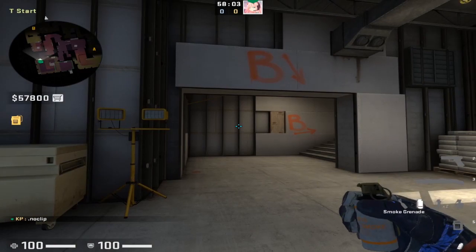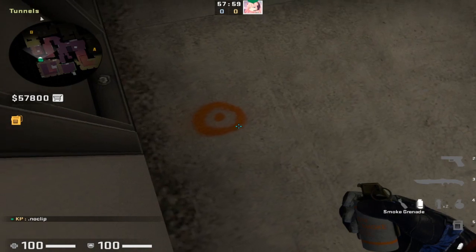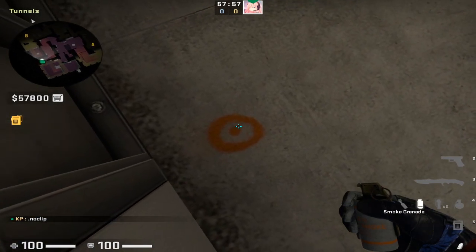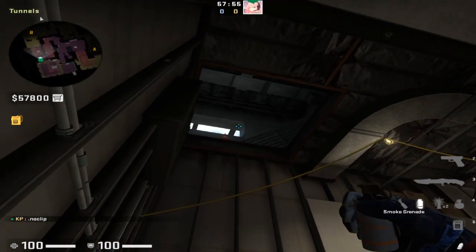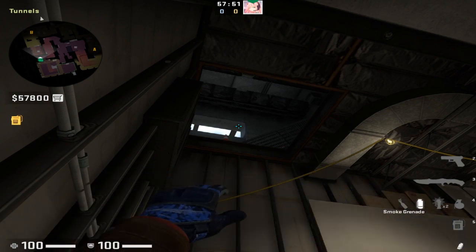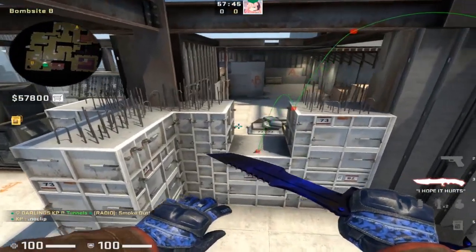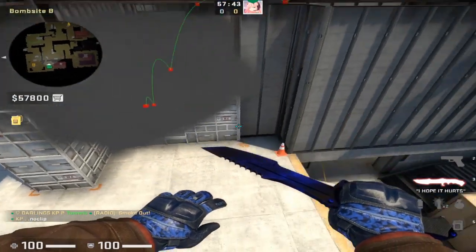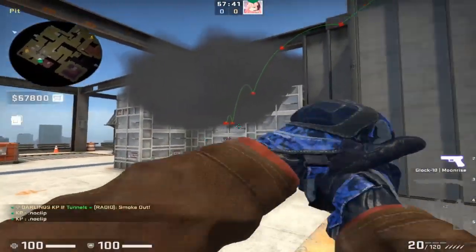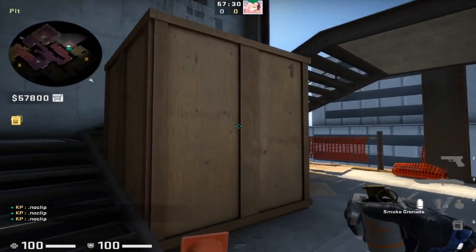From outside B, this isn't my most favorite smoke but it's here if you need it. If you want to smoke off the mid window, simply crouch down on this dot — valve has placed these convenient dots just for us. Put your crosshair on the dot above the window and this is just a simple left-click throw. That's going to smoke off the little gap between the mid window so you can't get shot when running up this lane.